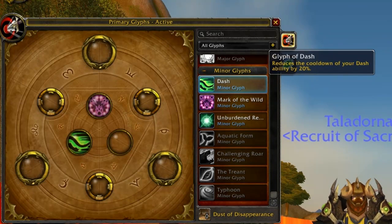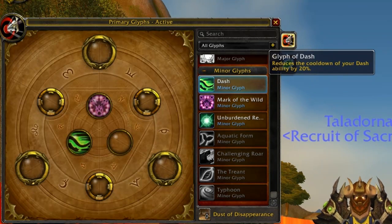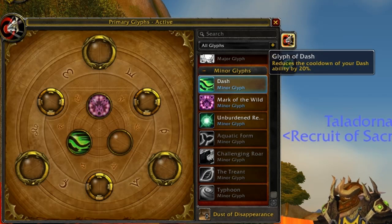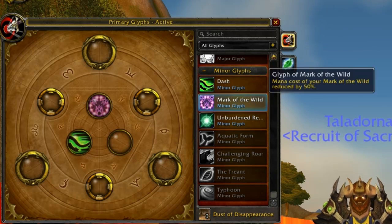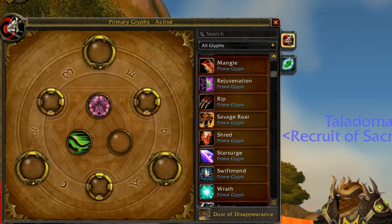Dash requires you to be in cat form — so why would you take it? In fights where you need to move quickly, like Marrowgar when he starts doing Bone Storm and doesn't have a target, the faster you move away from him the less damage you take. In situations like that, having the Dash cooldown reduced can be helpful depending on the distance between phases.